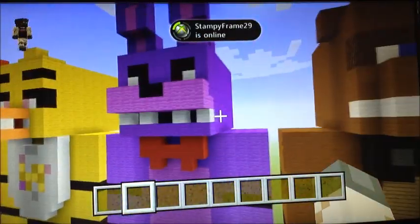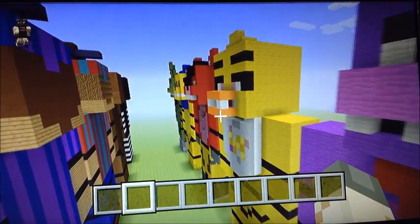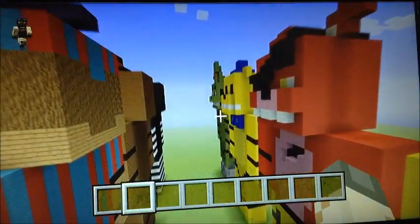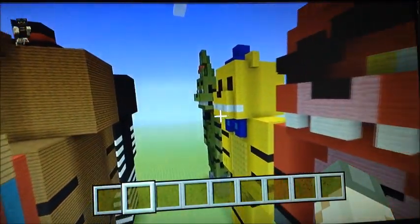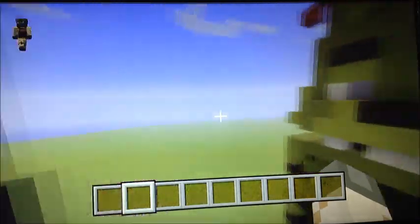And then we go over here to this Bonnie, we got Chica, and we got Foxy again. He didn't have an eye patch, but I added the eye patch just to make it look cool. We got Golden Freddy. And this is one I did recently — Spring Trap.